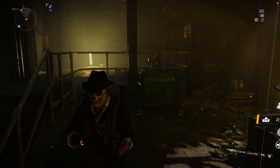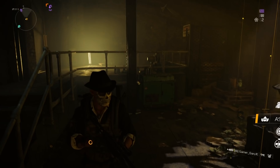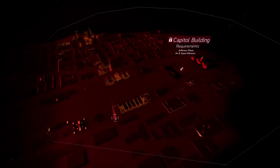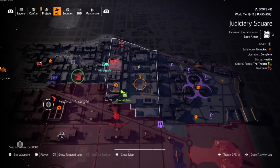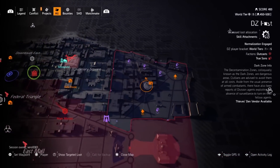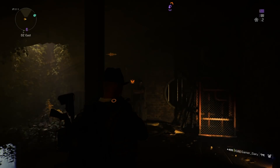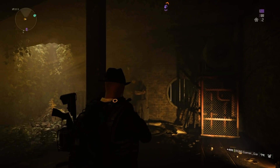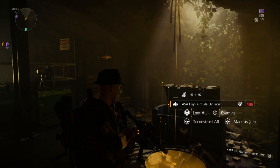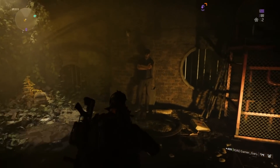First we're going to start with the dark zone vendor here and then move on to the rest of them. To access the Den of Thieves, go over to each individual dark zone and you'll see on the right-hand side at the bottom 'Thieves Den vendor available.' Then go in and lockpick some of the boxes at landmarks and hit the little white rogue status boxes on the side of walls until you reach 100, then go to the white door.